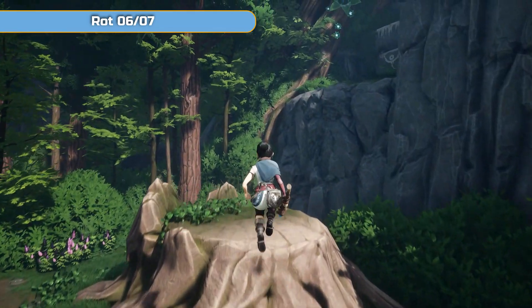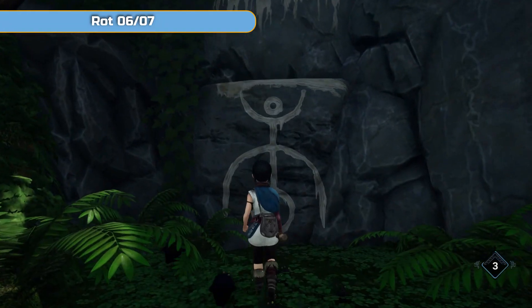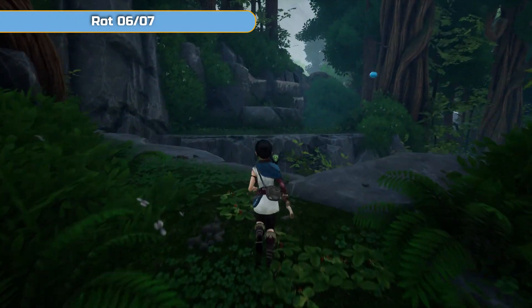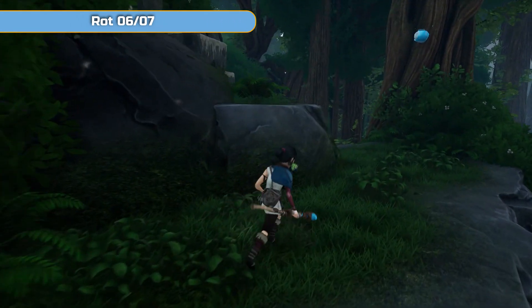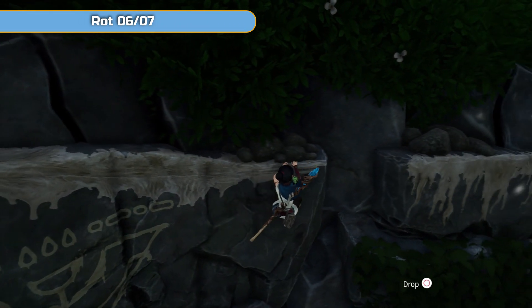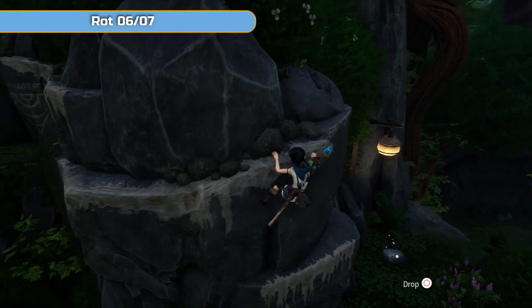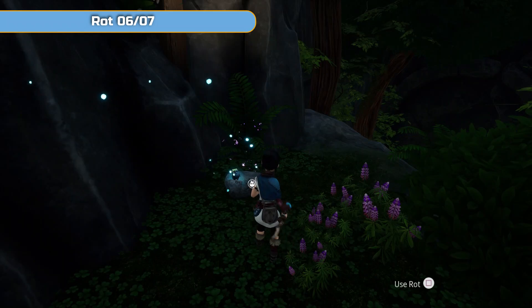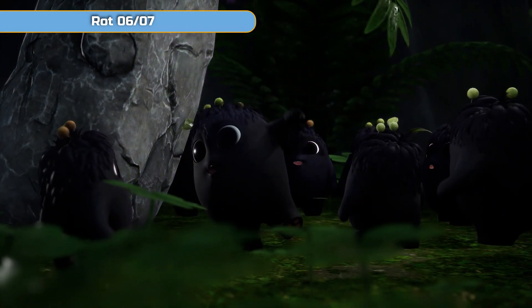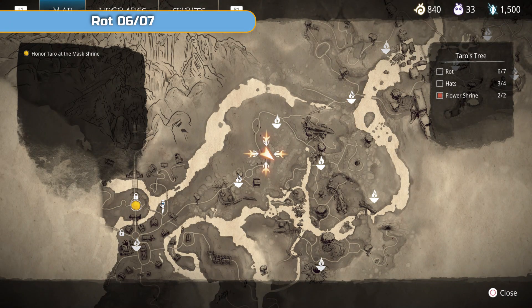From the main fallen tree, jump across to this other fallen tree and use the bow to get up here. When you're here the first time this whole area is going to be dark with the red corruption everywhere, so that's why we finished the area before doing the clean-up. You can shoot the thing on the tree for some more crystals if you want. Then we're climbing all the way back — we're basically back to where we started when we came into this woody area. And there we go, rot number six.